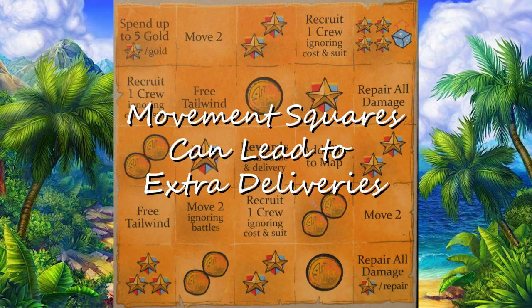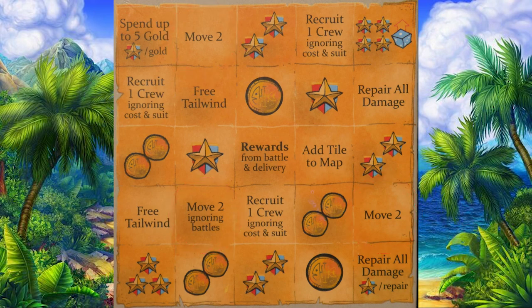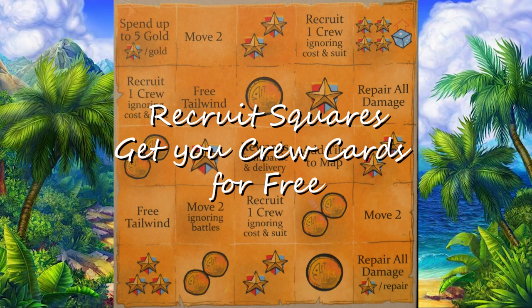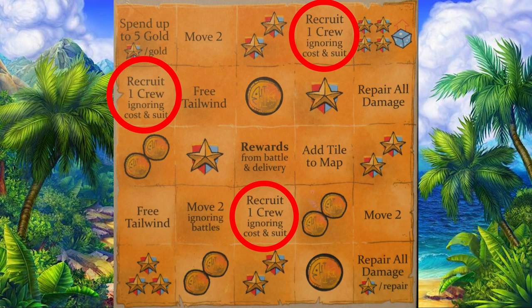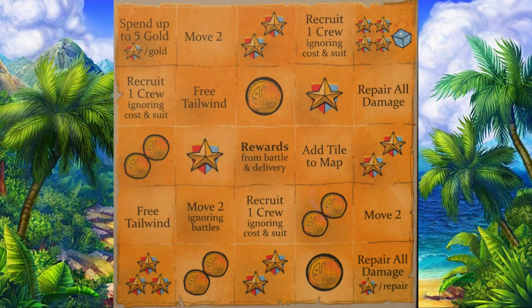You can use movement squares to chain multiple deliveries in one turn. Keep an eye out for movement rewards that can let you do a second delivery action for free — you could potentially deliver a cargo to one island, then use the reward to move you to a second island where you drop off your second cargo. Recruit squares are useful to snag a crew member of a suit that's out of the way, since you'll be primarily smuggling cards, making recruit reward squares a great free way to grab crew members. You can also use combat to move around your reward chart faster and set up better rewards for your next delivery, but do this sparingly, as reckless combat can absolutely destroy your momentum as the smugglers.